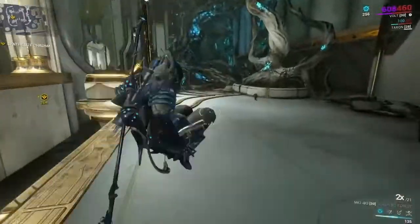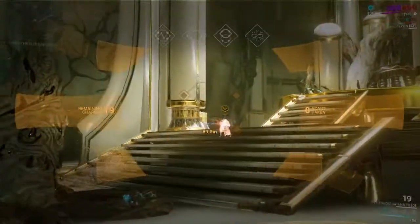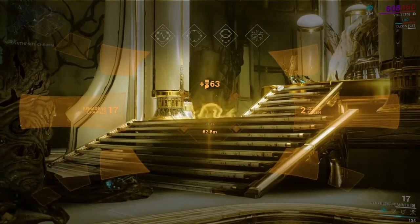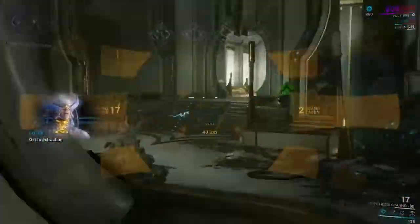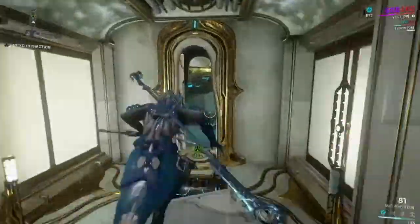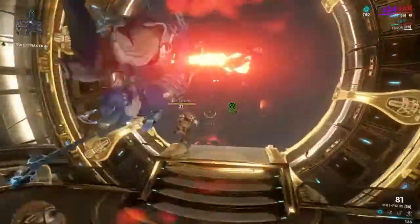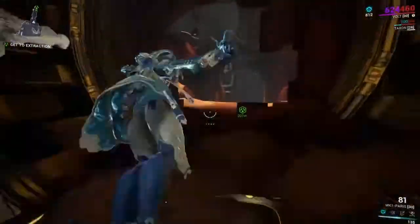The main target of the mission here is to get the Synthesis Scanner and just scan Chroma. He's invulnerable, so that's the only way that you can really deal with him. Get to Extraction — he'll teleport away after you scan him a couple times. So you just head back out of the Jeralaic, back into Mars, and then head to Extraction.